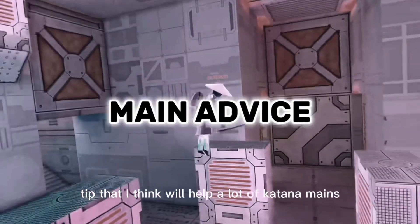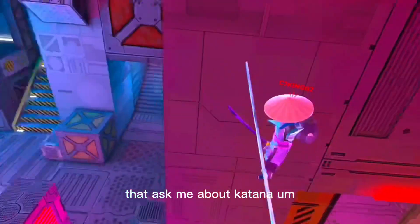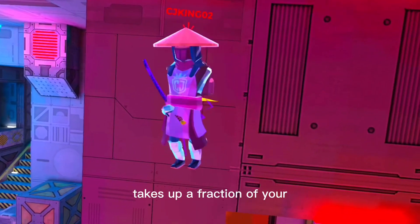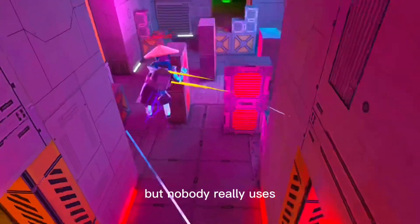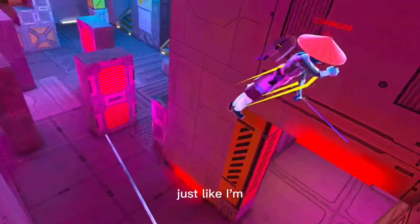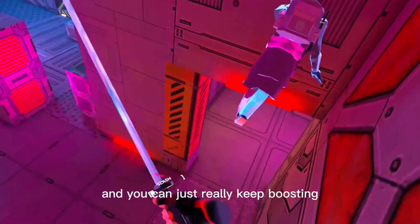There is one tip that will help even more experienced katana mains: dashing into a wall takes up only a fraction of your boost, so you can just keep dashing. A lot of people know this but nobody really uses it. This is how I balance between walls — I add a little boost of speed, which makes me harder to hit, and it sends me in the direction I'm facing. You can really just keep boosting.